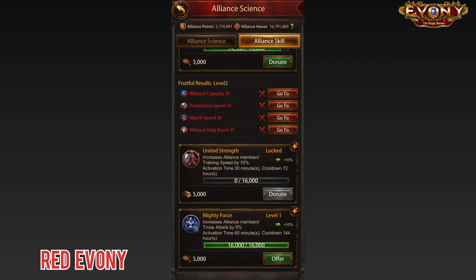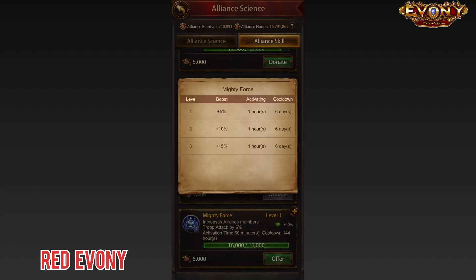If we look at Mighty Force, for level one you get 5% troop attack for Alliance members, 10% for level two, and 15% for level three. 15% to all troop types for all your members is actually quite significant.